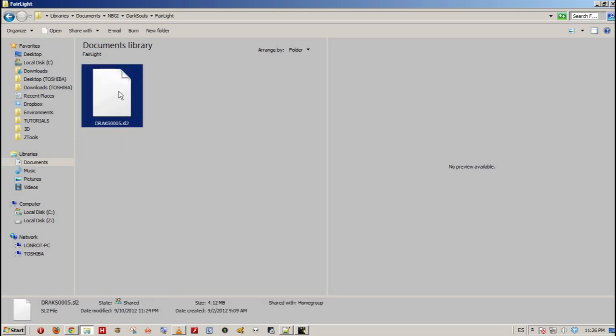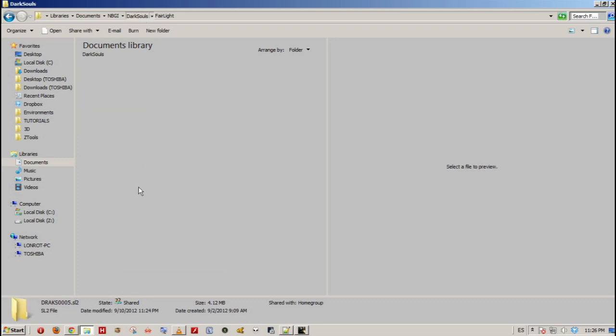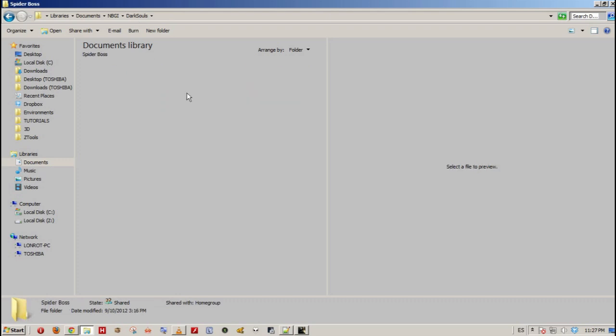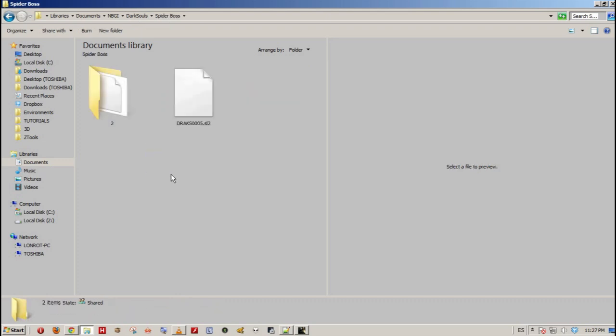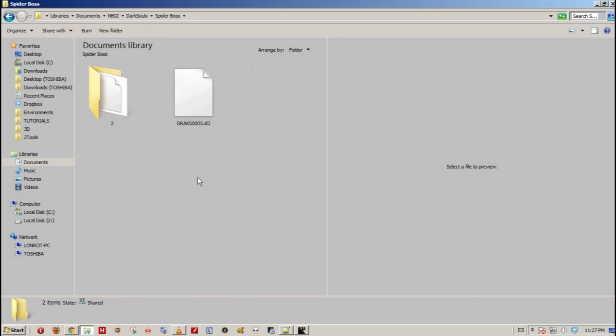Just press Ctrl-C or right-click copy. In this case, I created a new folder in the main Dark Souls folder and I named it Spider Boss. And I just paste it there, just in case something happens. Copy and replace.